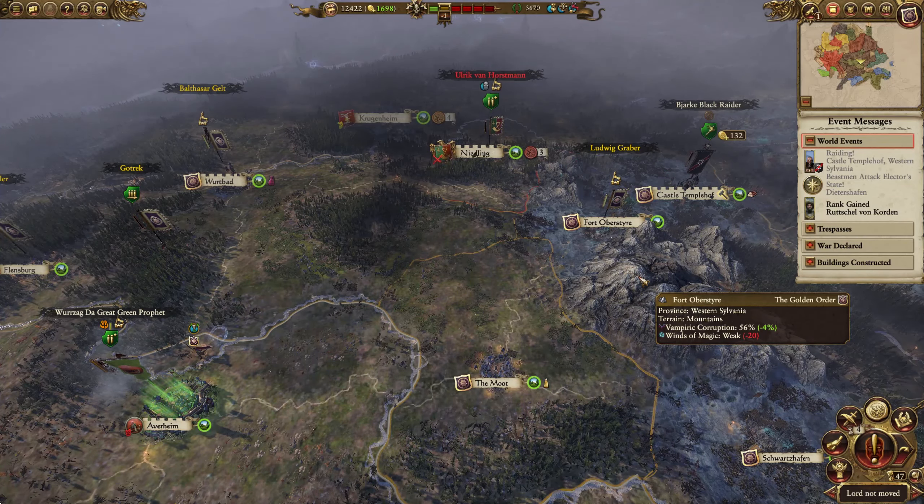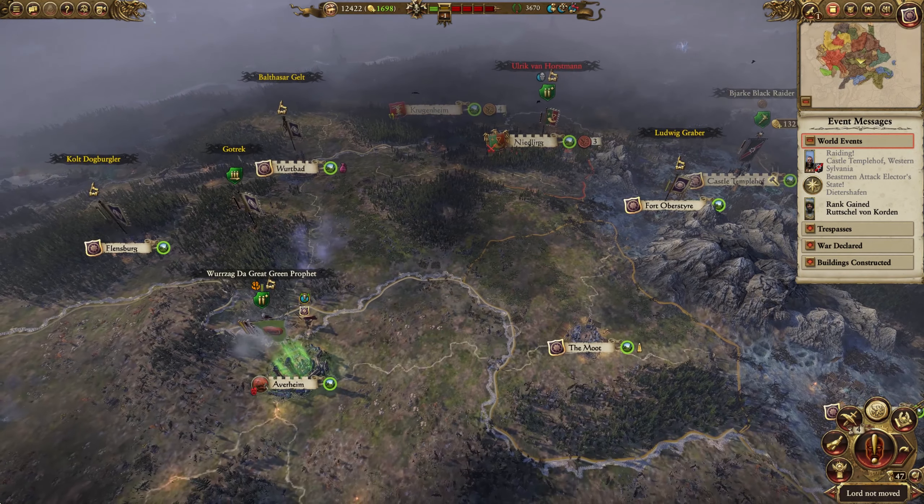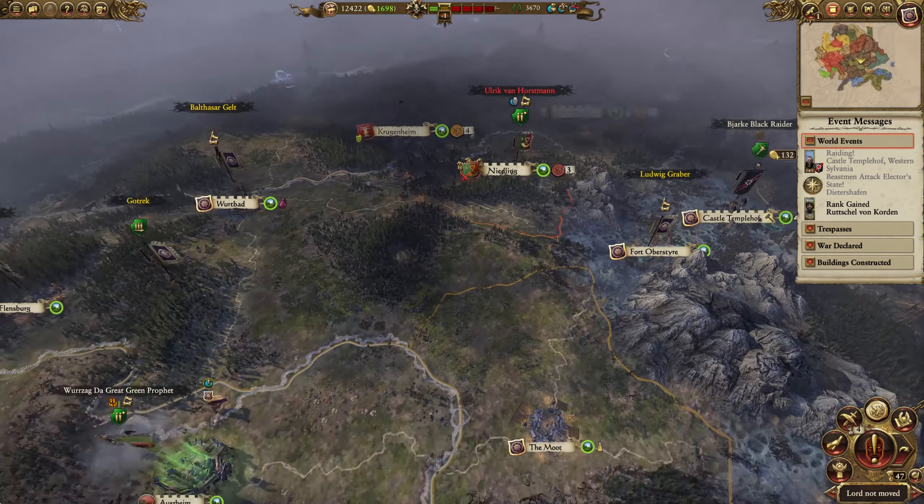Greetings and welcome back guys, this is Cypher. Here we are continuing the golden order campaign. We are at turn 47 and we're almost done with this faction or sub-faction.